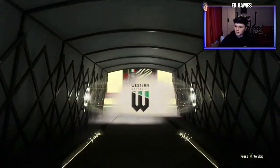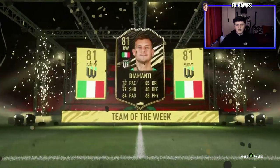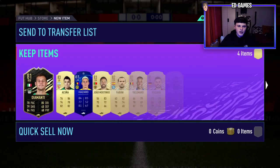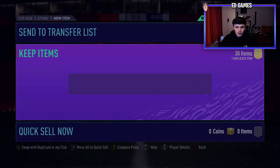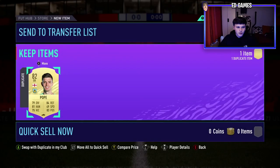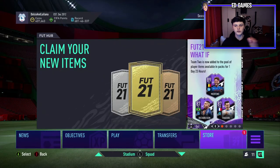81-rated inform in the ultimate pack - hopefully there's something good behind him. 82s and 83s is not ideal. Nick Pope is in there as well, so that is not very good from my ultimate pack. Hopefully you guys got something better than that. Let me know what you got - how often did you play to get your rewards? If you enjoyed it, please hit thumbs up and subscribe.